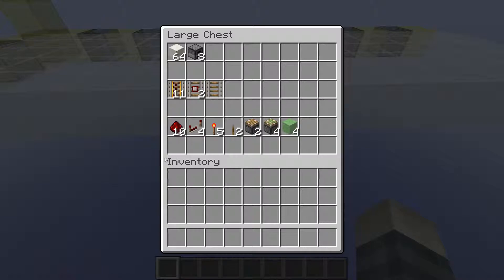As far as the redstone is concerned, you're going to need 10 pieces of redstone dust, four repeaters, five torches, two levers, two normal pistons, four sticky pistons, and four slime blocks. And that's all you need!